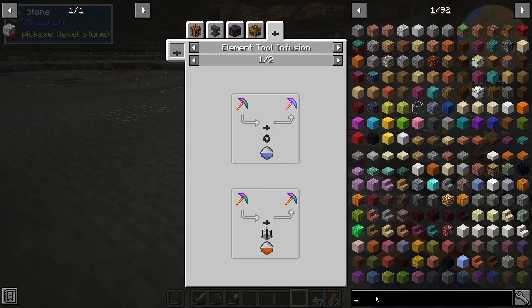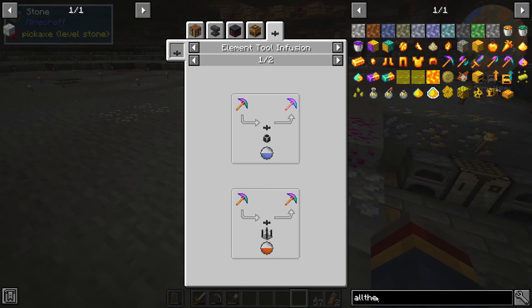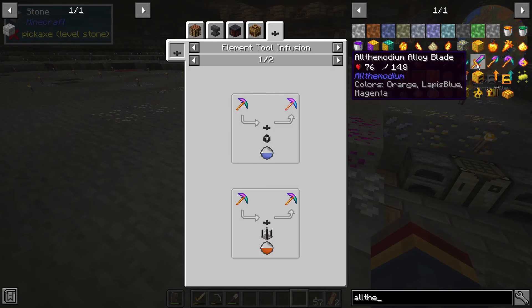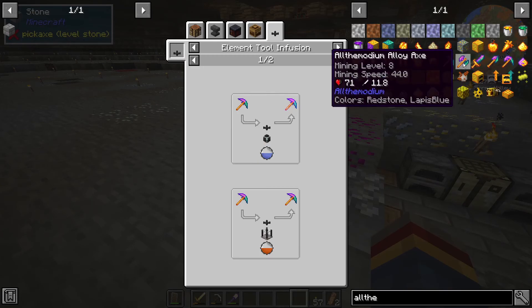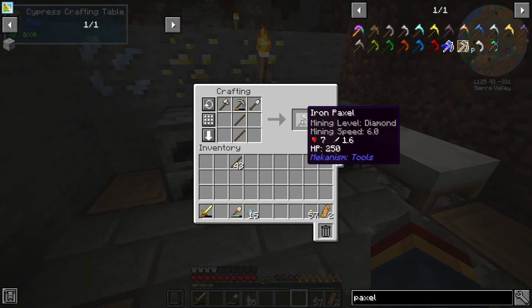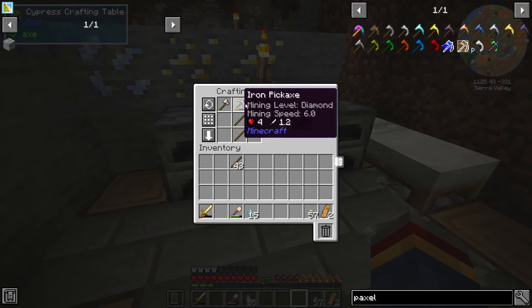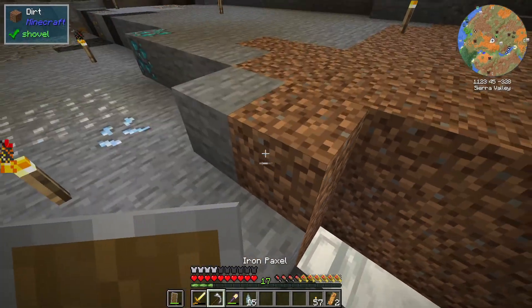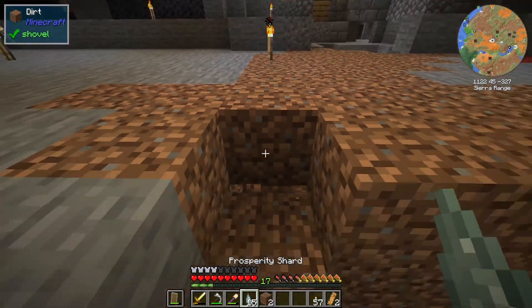This is probably made by the same developers that made the game. There's an all the modium full set - yeah, 76 hearts. This is like the endgame stuff that we'll be going for. Iron Paxel - wait, it has HP? Why does it have HP? So I've made this... does this mean... oh my god.